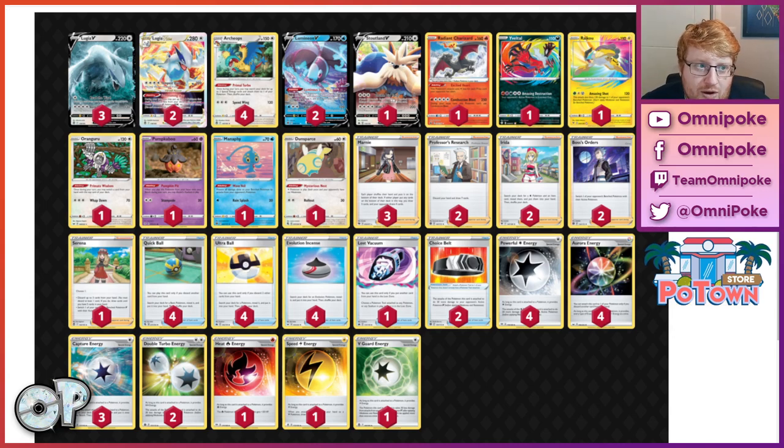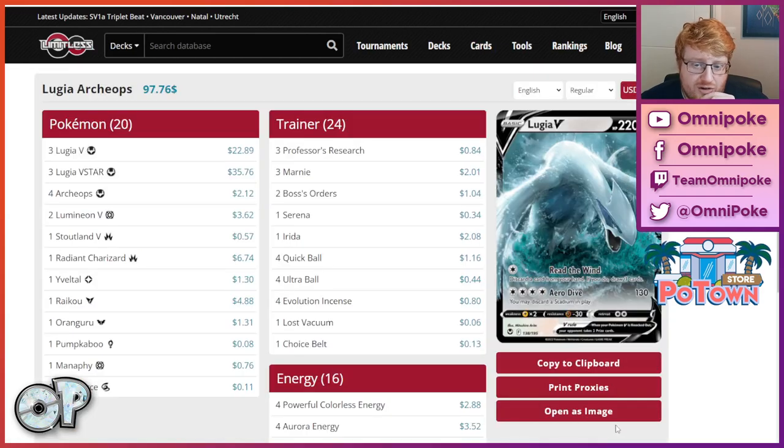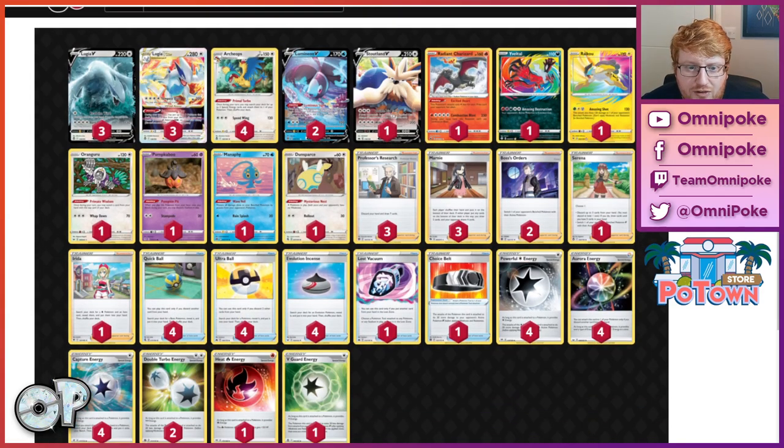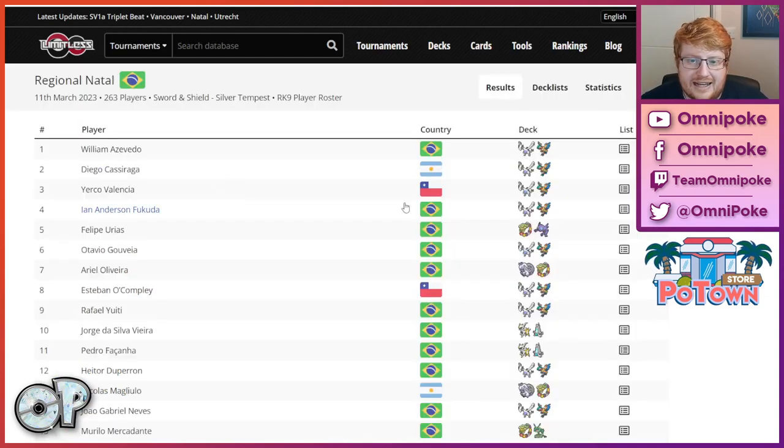A lot of people by now know what Lugia is looking like. It's really that question mark of do we like Irida, do we like Bird Keeper, and what sort of items go alongside an Irida if we're going for that approach. We also have Diego Casaraga, a world champion, definitely worth looking at their list. It seems to be a very straightforward 60, with one copy of Irida and the V-Guard energy. Very simplistic, with high counts of all the usual suspects and a 3-3 Lugia line.